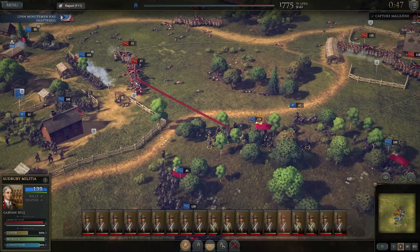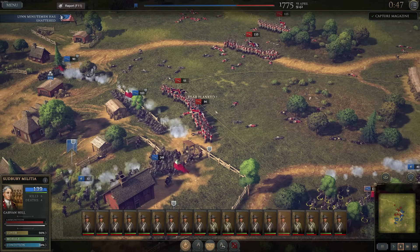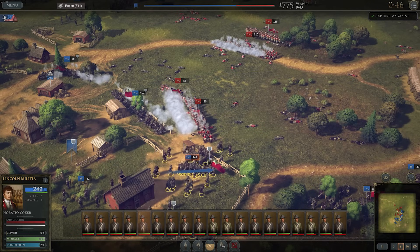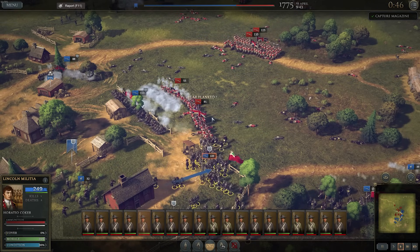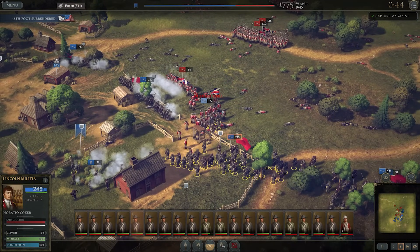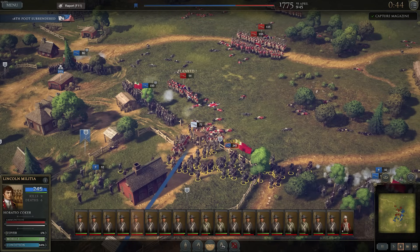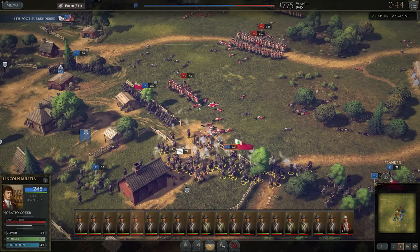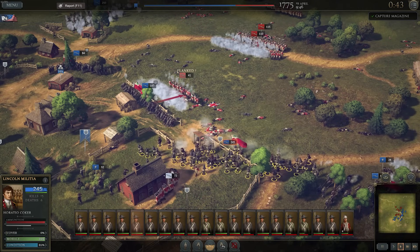If you can rear-flank a charging unit your firepower will be way more effective — try to focus fire whenever a unit approaches. We've managed to hammer this British unit and capture them. In this opening historical battle the captures don't matter much, but in proper campaign battles they matter greatly. The British are using superior morale, but our number advantage is starting to help.